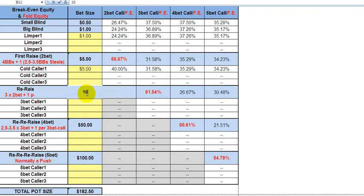Now if I only raise to 10, for example, these guys are getting pot odds of basically four to one — even better, four and a half to one. So they only need to hit a playable flop 18% of the time, or if they're pushing all in, they only need to take it down 18% of the time to break even in the very long run.